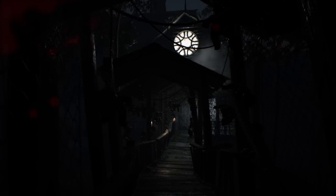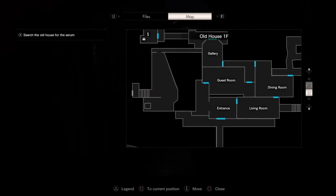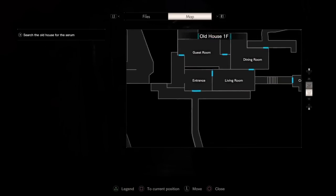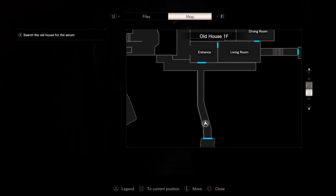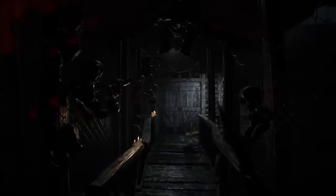We are at the old house in the front, we have not entered yet. I'm going to go in here and show you exactly where the crank location is. We're going to have to get the stone piece for the puzzle before we get the crank, so I'm going to show you that first. As soon as you go in here, you're going to go to your right.